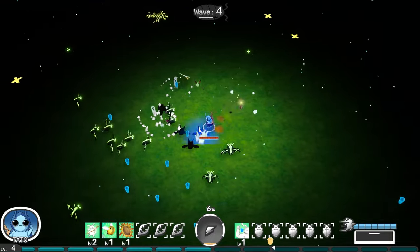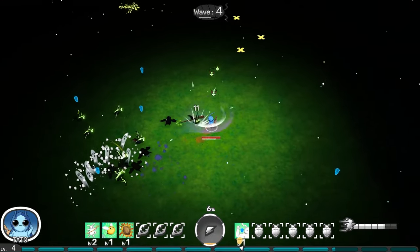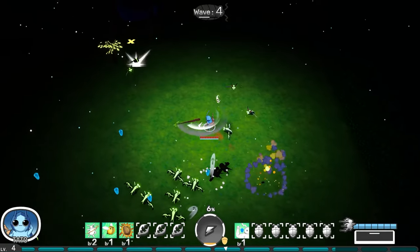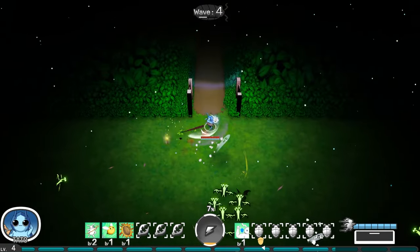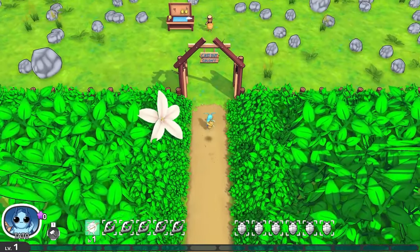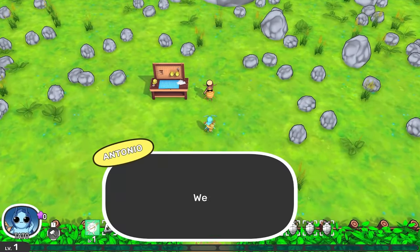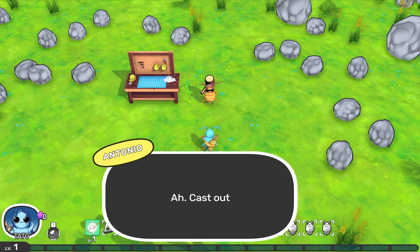They're going to tell us where the gate is. Okay, get out of there. Is this some kind of colony? Welcome traveler. What brings you to this side of the gate? Cast out from the colony too.